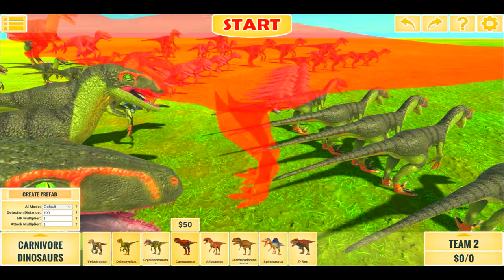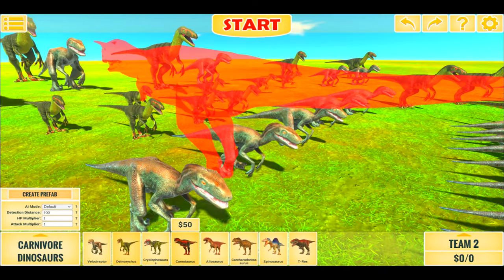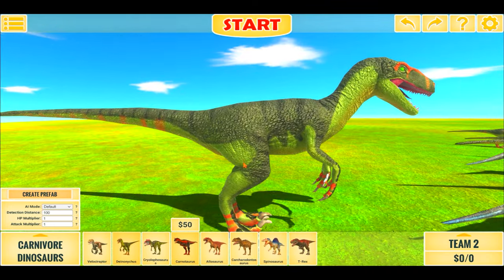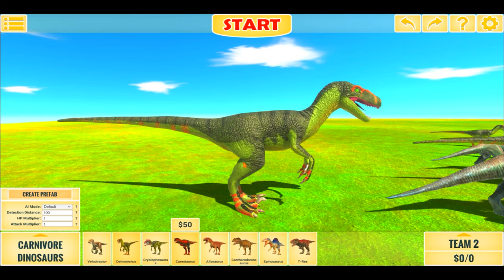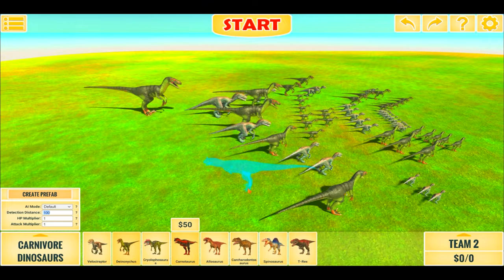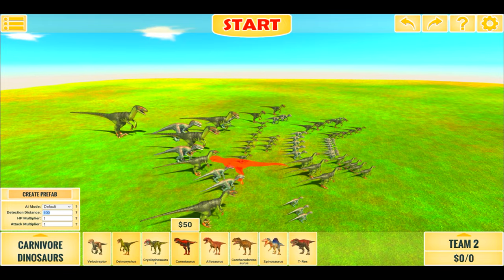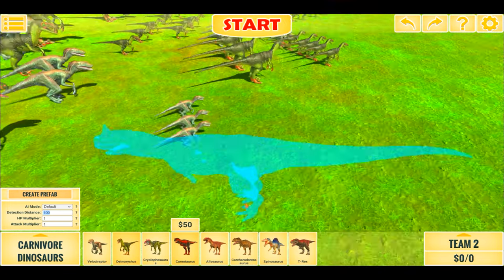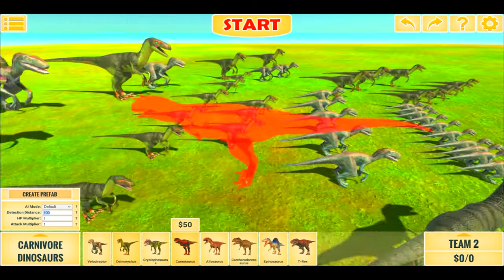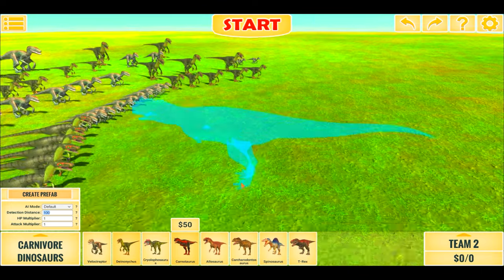Some are base stats, same health, same attack as default, and some are scaled up. For example, this Lynynykos which has 16 times health and 16 times attack. Some are scaled up in attack and health as well, except these 3 here on the side which have slightly increased attack and the same health as default.